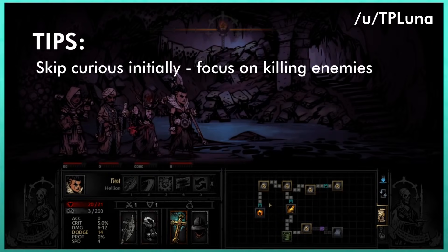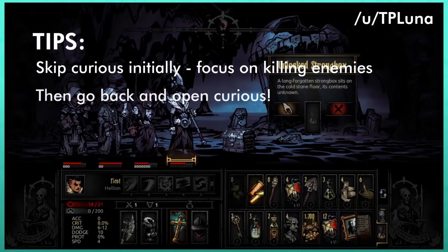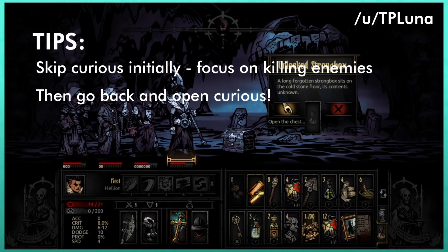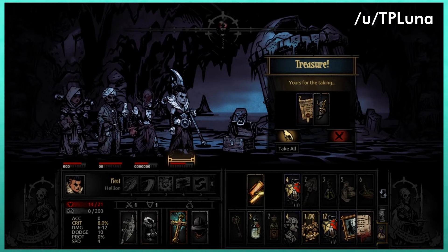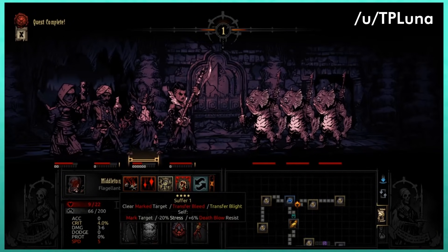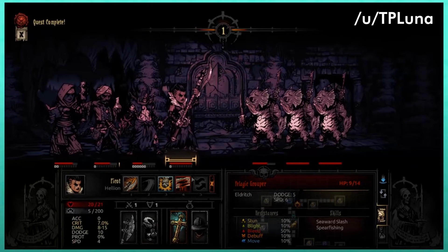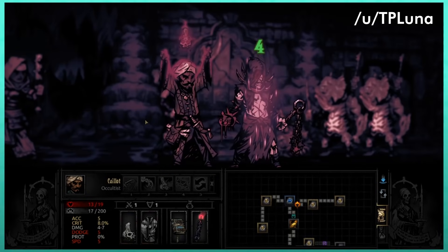Skip curios initially — clearing the dungeon and all enemies is your main focus. Then snuff your torch and loot the curios. The game does not generate loot until the moment it's interacted with, so you can cheese the snuffed-torch benefits. This is a super effective way to rake in money if you don't want to give up a slot for the Antiquarian. Do be wary of backtrack fights; consider saving a few torches until you're almost done backtracking in case a fight pops up.